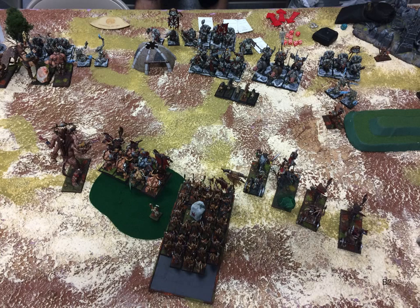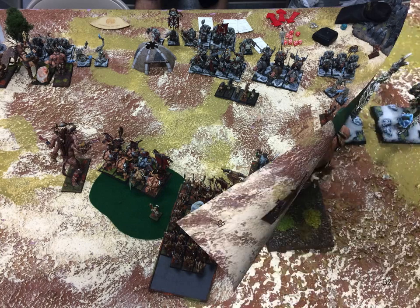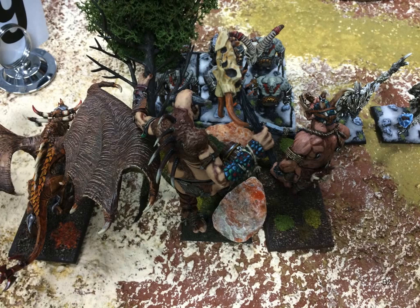This is the turn that in retrospect I think was full of a couple of important mistakes. On the right, I'm sacrificing the Razortusk to stop his yetis so I can bring my chariots up a little bit. I sacrifice another unit of chaff — the feral hounds — in the middle to stop his mercenary veterans and his Tusker cavalry from charging.